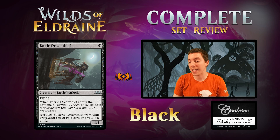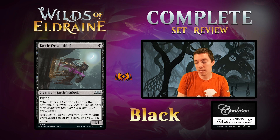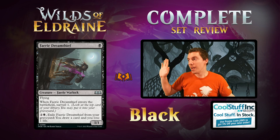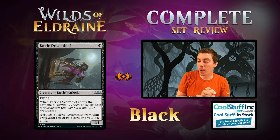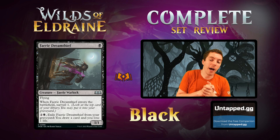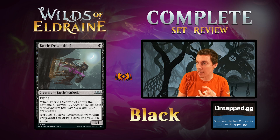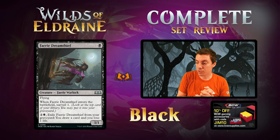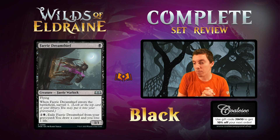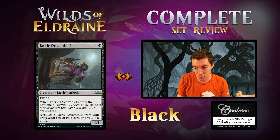Fairy Dream Thief — one black for a 1/1 flying Fairy. ETB: Surveil 1. Power creep applies — when a 1/1 flyer for one was a no-go, now we get tons of upside. You can pay 3 mana and exile it from your graveyard to draw a card and lose a life. So when this dies, you can get a card back from your graveyard. This turns on your Fairy cards, very solid beatdown creature, and works in other formats for possibly Ninjas. The card is really cool — the fact that you get the card back is excellent, and it plays well with itself where you can Surveil one of these into your graveyard.